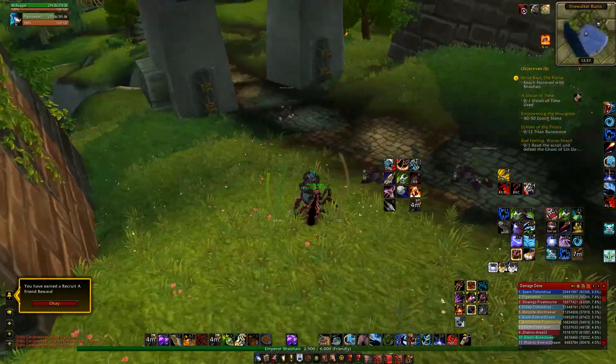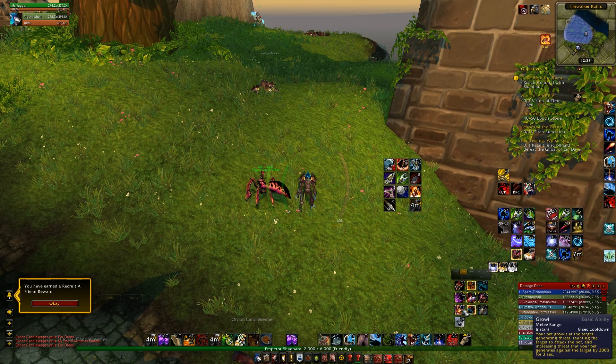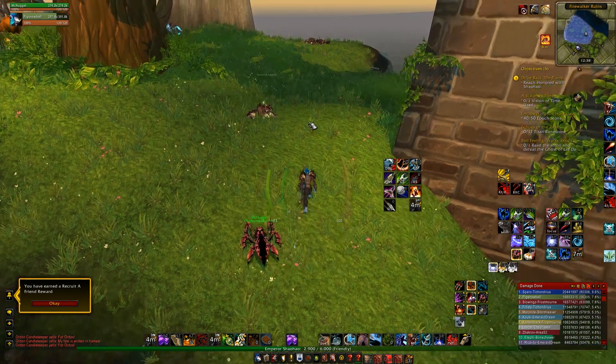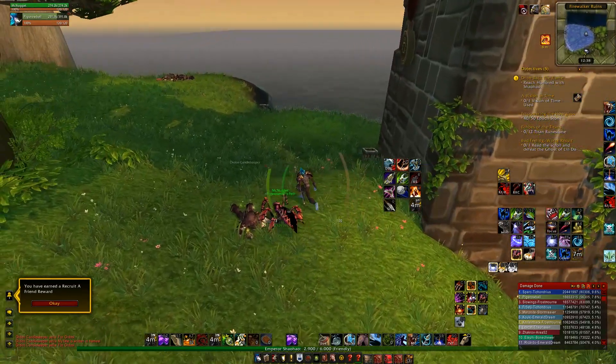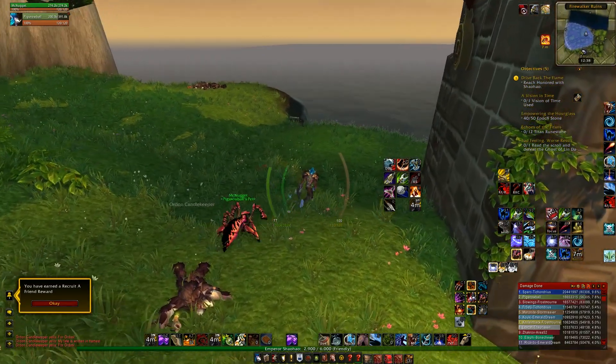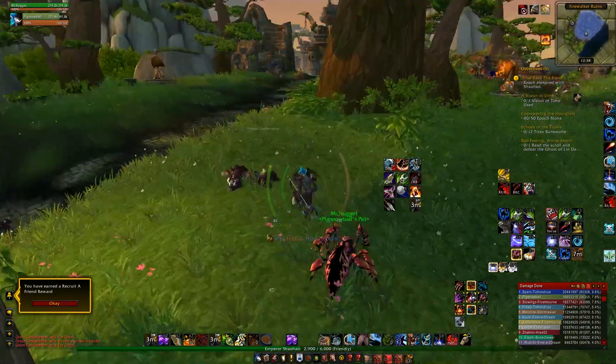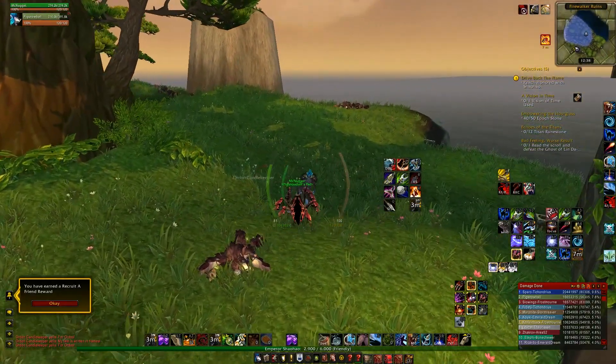I have my pet bound to Control and then Naga keys. So I'm controlling my pet most of the time. It is on assist, but I am manually using Growl and Venom Web Spray at all times. I use Control 4, Control 7, Control 2 to bring him back, Control 1 to attack. It's important to control your pet in raids, but very, very important in PvP.